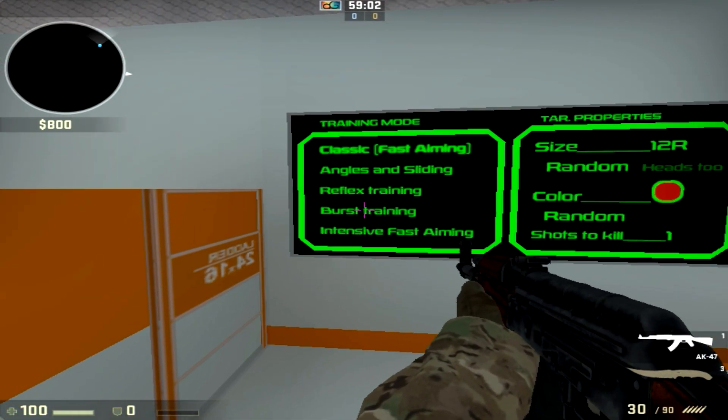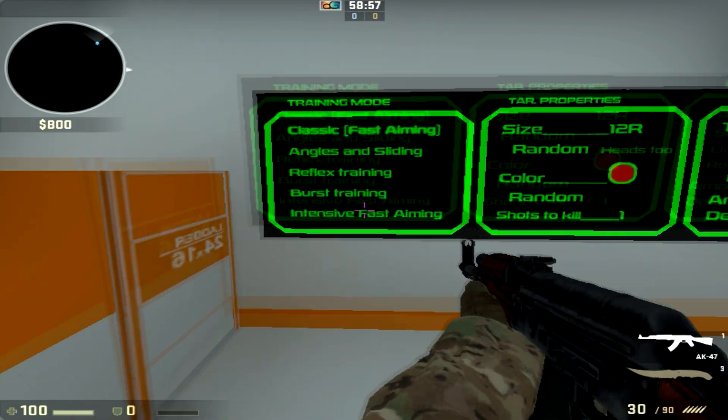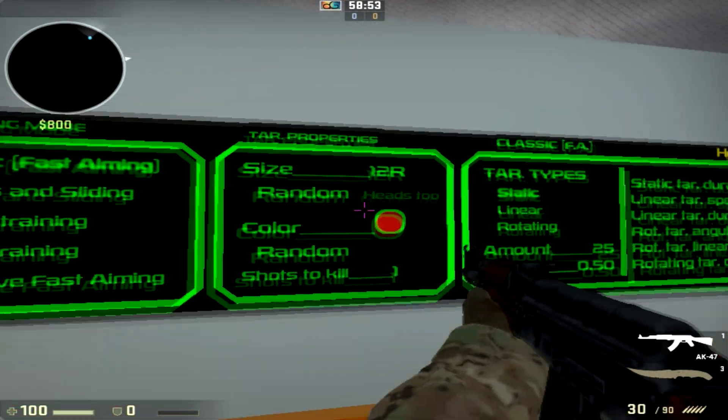Burst Training makes you practice how well you control your burst. And Intensive Fast Aiming trains how fast you can aim to the next target without your gun going all over the place.